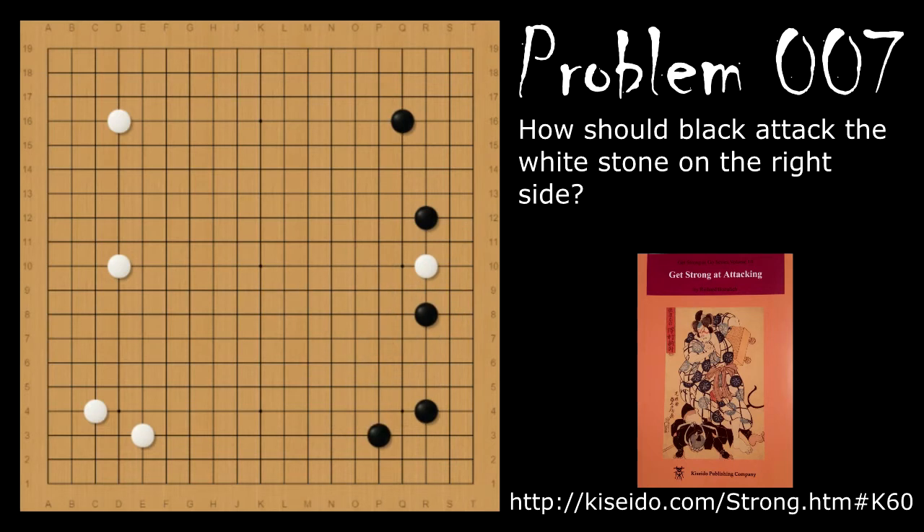Problem number seven. How does black continue attacking white's lone stone in the middle of black's territory here? Black's move is the severe cap here. And the question is, what happens if white tries to escape through one of the elephant's eyes? For instance, if white pushes here...